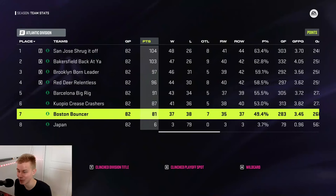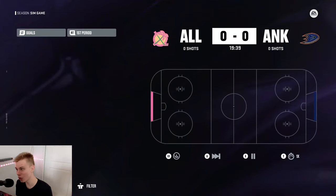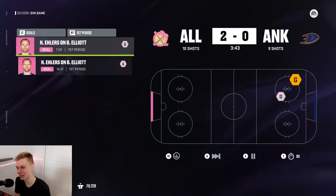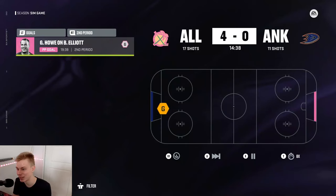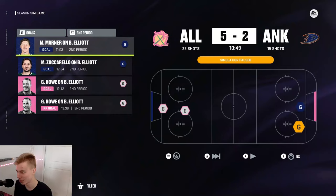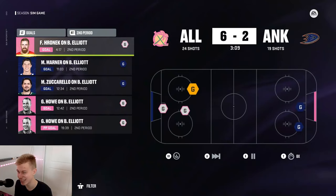These are best-of-ones — just one game between teams. First game: All Alone against Ankle Breakers. All Alone scores first, then again — two quick goals. Third period, four-nothing after a possible breakaway goal by Gordy Howe. Five-nothing for All Alone. Then Ankle Breakers score two quick goals — Zuccarello and Marner — and they get a power play but can't convert. Seven-two is your final score.